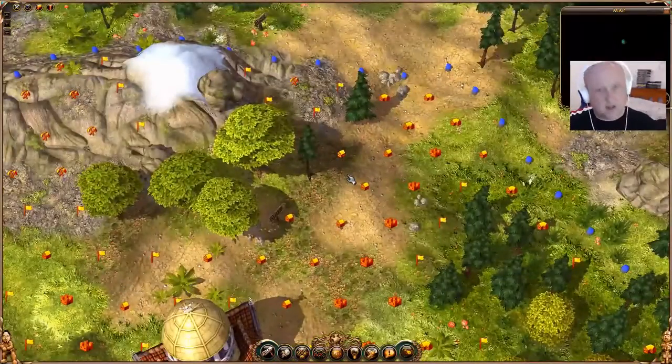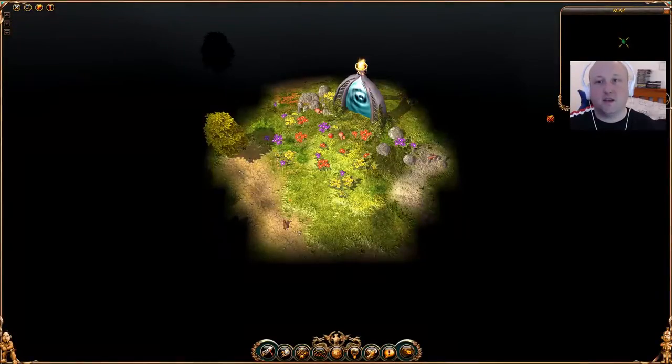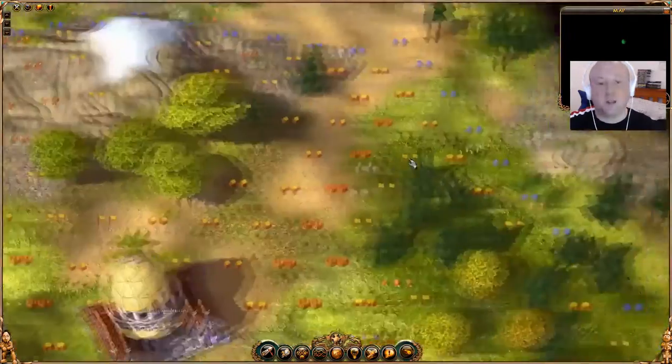M gives us a map, so what we want to get to is this gate. Once we've expanded to that gate, we have effectively completed the level.